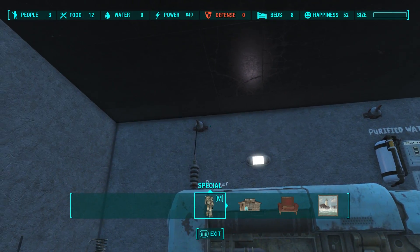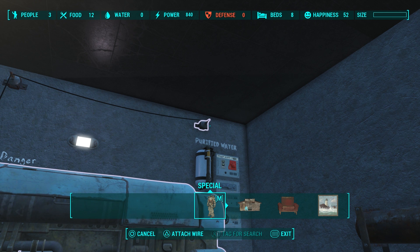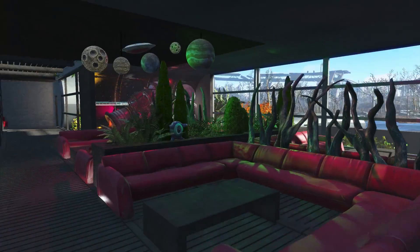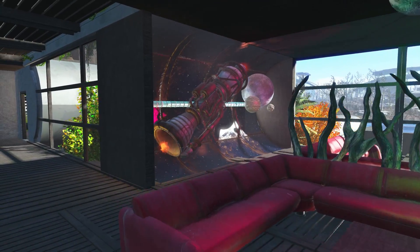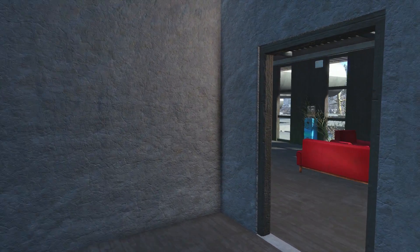If you want to power up the settlement to get the lights working, head down into the basement and power them up by connecting the reactor to the wall for power and the water connector to provide water to the settlement. Yet again, Madrox has designed a brilliant modern home for those of us who like to live in luxury in the wasteland.